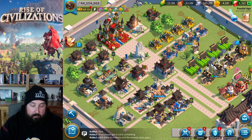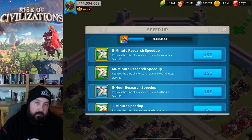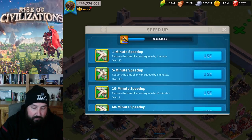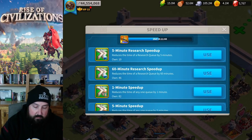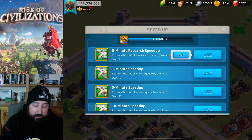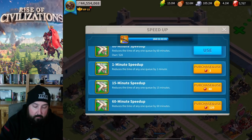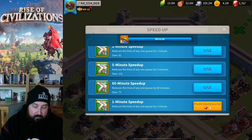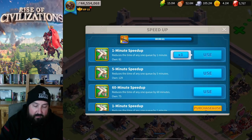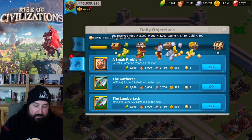I won't make y'all sit through me killing guardians because I'm sure that's not what you're here for. I'll go ahead and speed this up, then turn the video off, get myself a research room, and start researching the archer stuff. Let's see what we've got to work with here — let's start with the research speed ups. I bought one pack just a second ago for the research room. Oh wow, look at that — T5 cavalry, amazing!